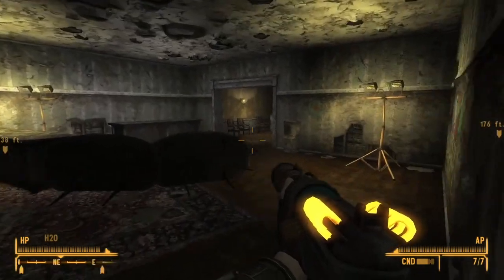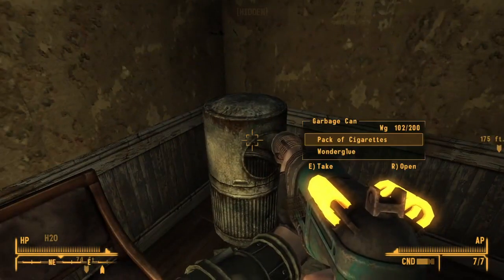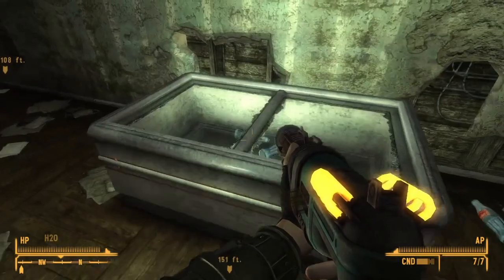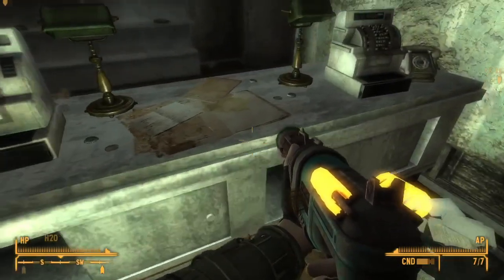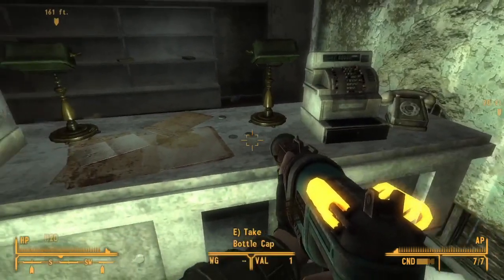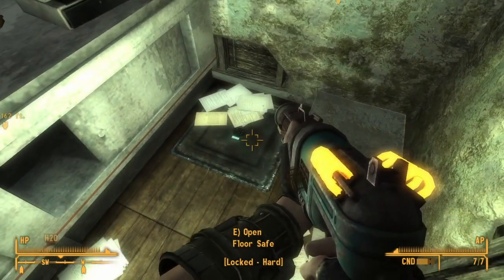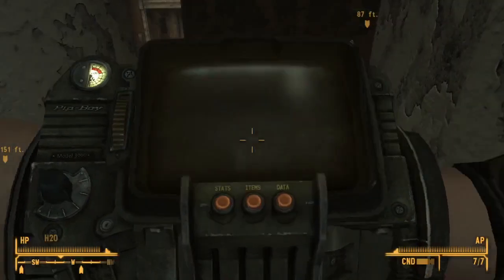Let's press forward. We'll loot their bodies down there at some point, but right now let's deal with this room. Mostly empties, though I do recall there's some stuff back here — caps and a floor safe, hard. A bit of pre-war money on the floor and a skill book. We're a long way off from getting into hard-locked safes at the moment, so that will have to wait.